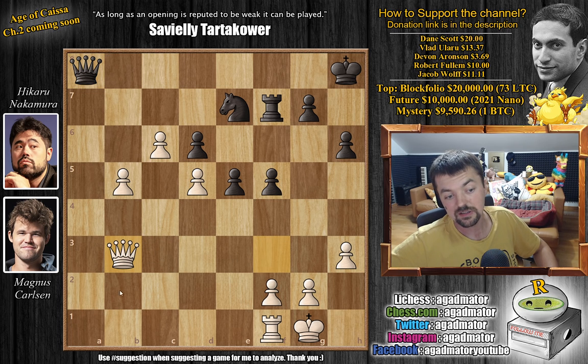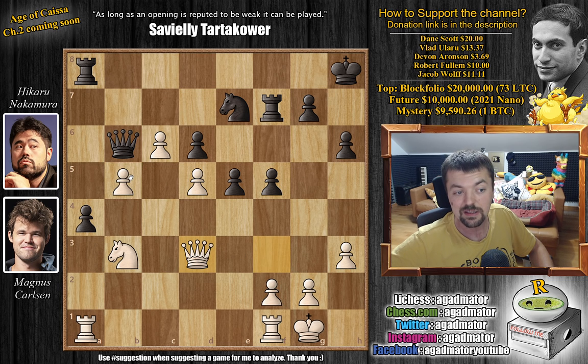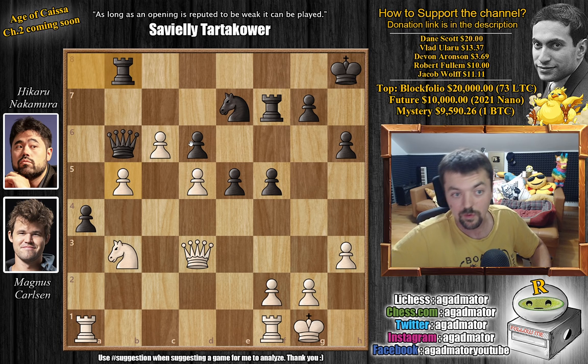Magnus plays c6, offering the knight — but grabbing it doesn't really do anything, because you just capture on a8, queen captures, then queen captures on b3, and Magnus will just start advancing the pawns. He's down a piece, but at some point Hikaru will have to give the knight back and Magnus retains a better position. After c6, Hikaru plays queen to b6. Then comes queen to d3, defending the b5 pawn. Rook to b8 attacks the pawn — but again this doesn't work. Feel free to pause the video and try to find the winning move for Magnus.